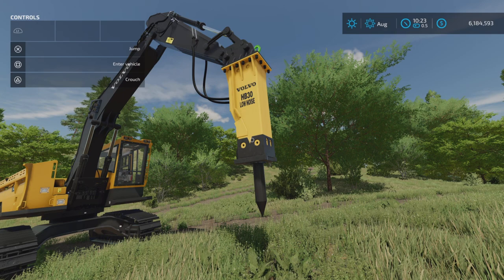This is the Volvo HB30 Hydraulic Hammer by FS Minor 3 — 15 megabytes to download, four slots on console. At this point it's just a decoration. It's still up on the mod hub on day two, it might get removed. Thank you all for watching — I'm Loony Farm Guy, and remember it's only a game. Till next time, bye for now.